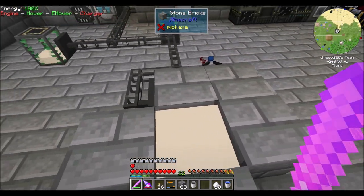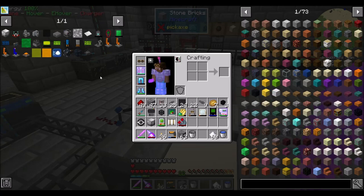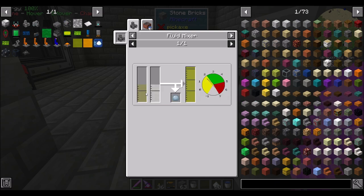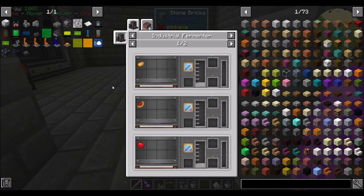Last episode we wrapped up with me trying to figure out a good way to automate this yeast from New Metacraft, because it's an important way of getting biofuel. Biodiesel is made with plant oil and ethanol, and ethanol from New Metacraft requires yeast.